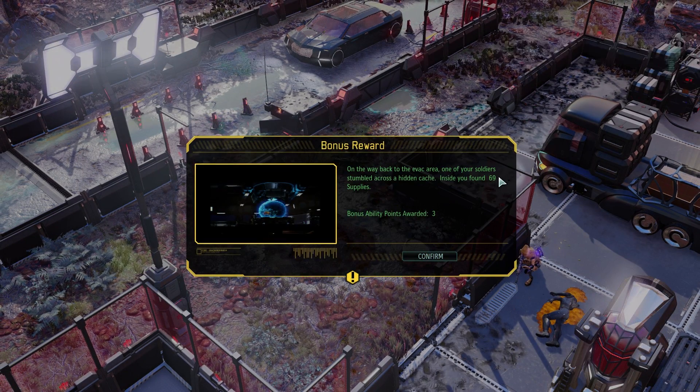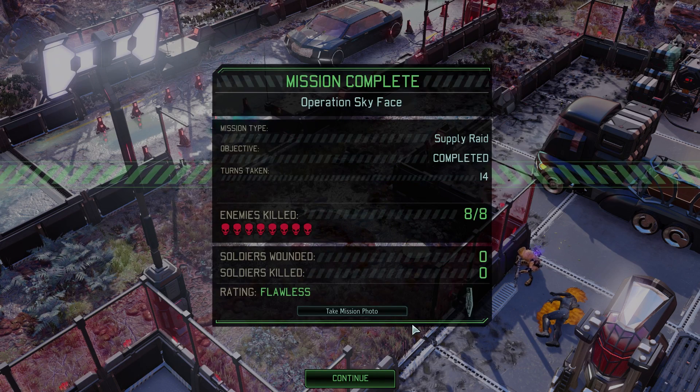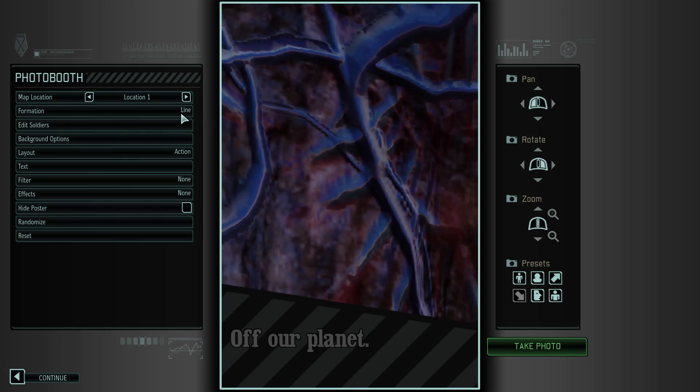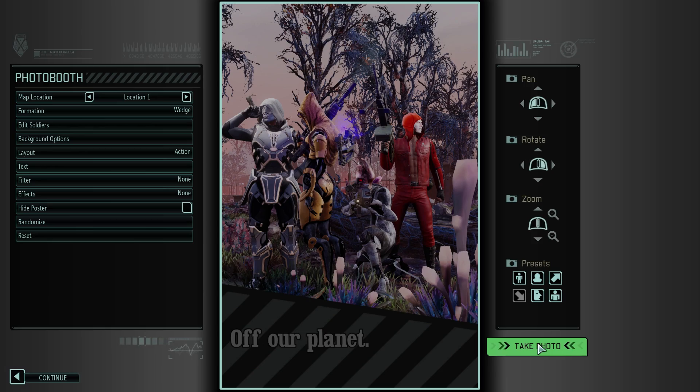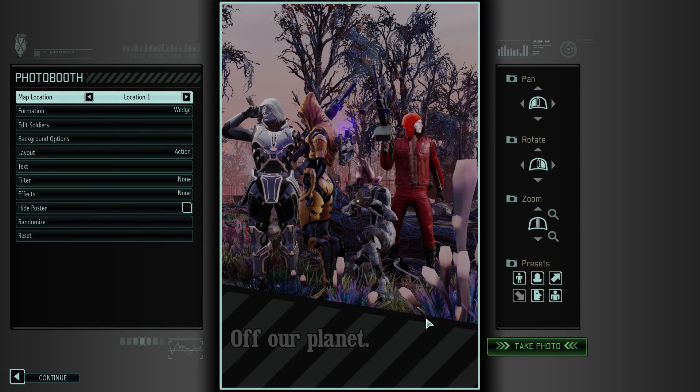Beautiful! Nobody injured, we got extra supplies and some extra ability points. Let's see the photo — how about we don't do lines anymore, let's do veg this time around. I like the way this looks. Let's go — off our planet indeed. Good mission boys, good mission. I wish all the missions would be as good as this one, and not like the one where we lost Nuke and Warhammer. We'll have to bring them back — maybe as Sparks.